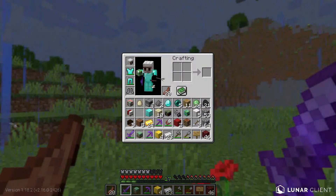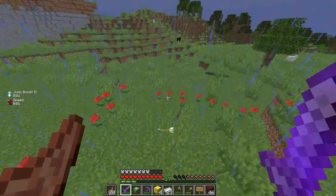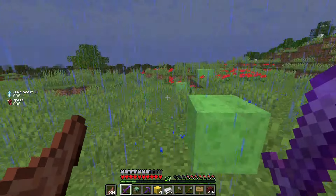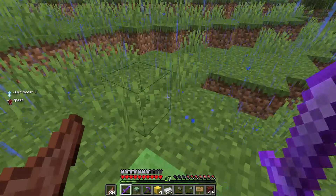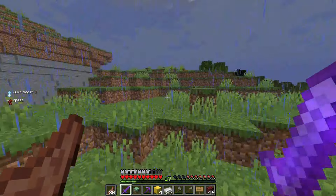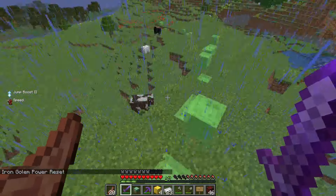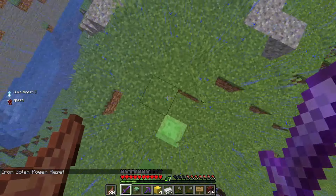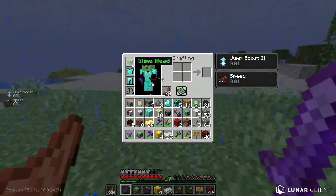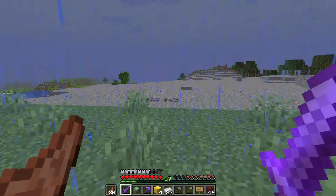Now the Slime Head - shift jump - I have Jump Boost 2 and Speed for infinite! There are slime blocks appearing below me. I don't take fall damage because the blocks below me turn into slime blocks. I will gladly take it.